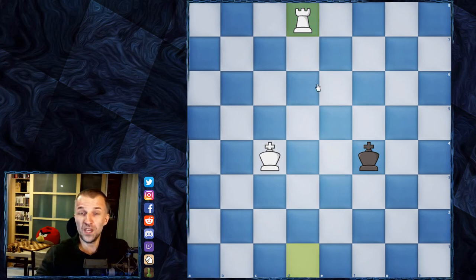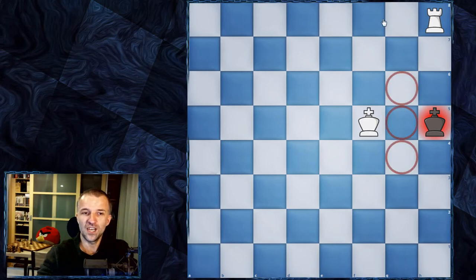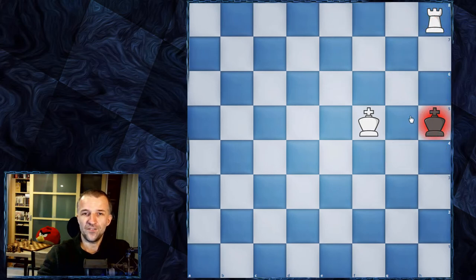How to win? The only way to win is to push the king to the edge of the board. So the winning position looks like this: the king has to be on the edge, and our king has to control the three squares, and then we deliver the checkmate. This is checkmate because the king is checked and also has no moves. This is what we want to achieve.